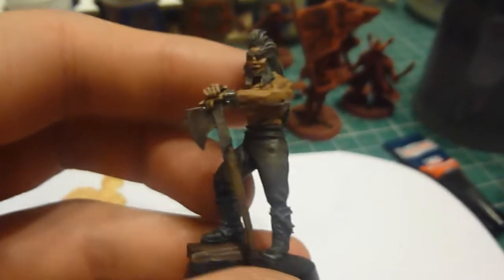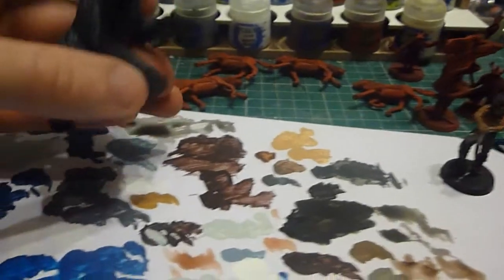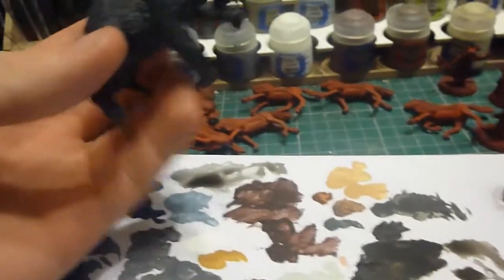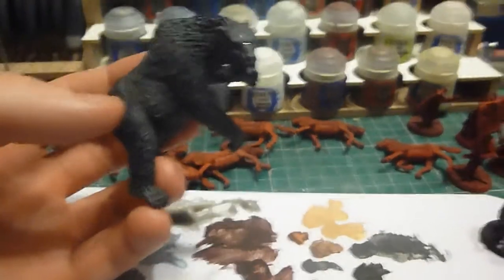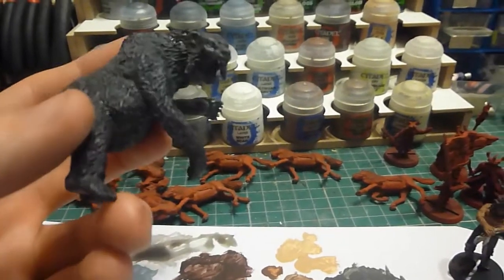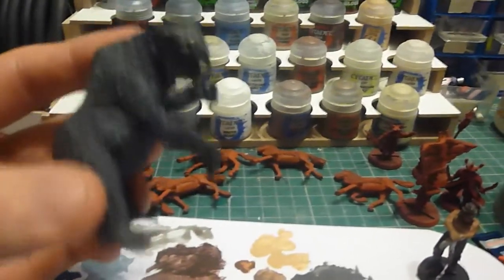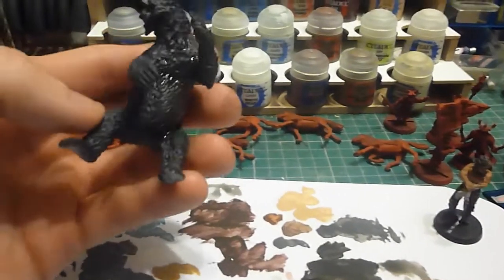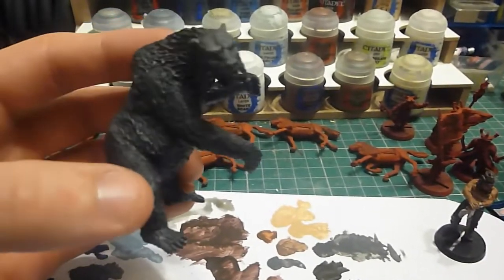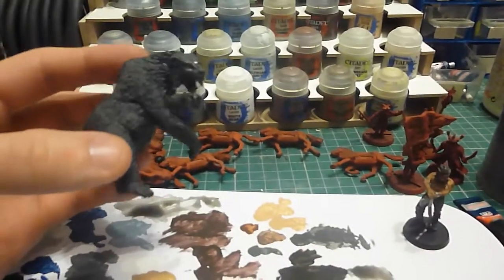I really like all the washes and how they've come out, and I'm quite happy with him at the moment. I've just got to base him up on the main base. The bear had an Abaddon Black base, then some bits were highlighted up with Eshin Grey — like the face, the main ridge on the back, and the stomach. Then some were done with Mechanicus Standard Grey on the prominent features. It's all had a wash so far. I'm going to touch up the details, maybe do another bit of a dry brush on him, just to try and pick out some more detail, and then it's on to the claws and the mouth.